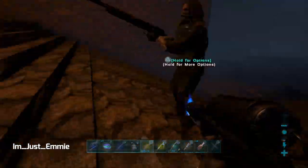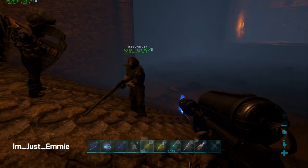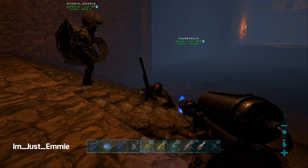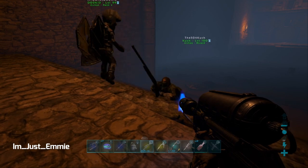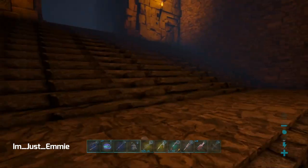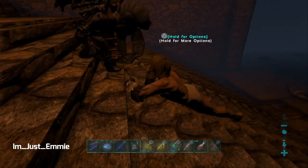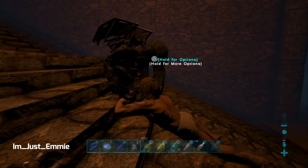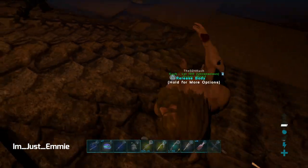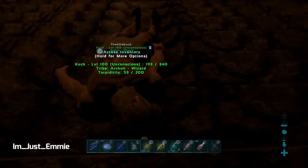Kush got glitched — this room has a glitch where you'll get stuck, so you have to log back out and log in to get unstuck. Or if you have a teammate they can take your armor off and knock you out to drag you out of it. If you're alone then you will need to log out. That's happened a bunch of times.